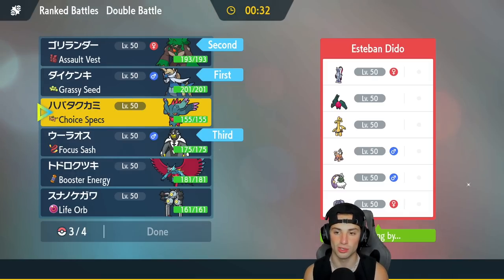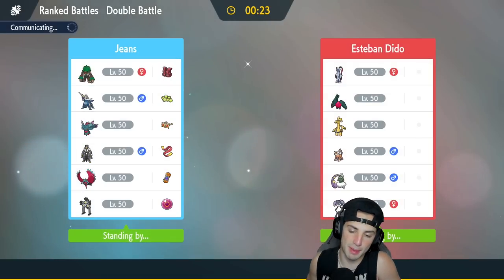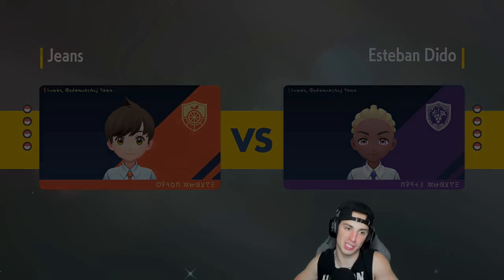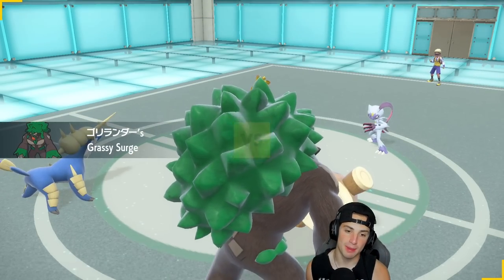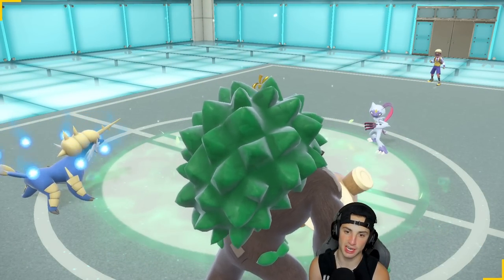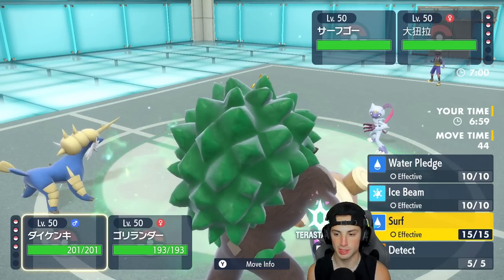Flutter Mane is going to be neutral onto Sneasler because it's part Poison-type, but super effective onto Goldenglow and Regidrago. Choice Specs Flutter Mane is the call. I'm a little scared of Tornadus because pledge is hard to pull off — the meta is very hyper offensive, very tailwind-set-up-and-attack. But I'm going to go for it. Samurott's Tera type is Fire, which is a bit rough.